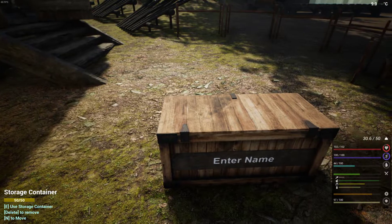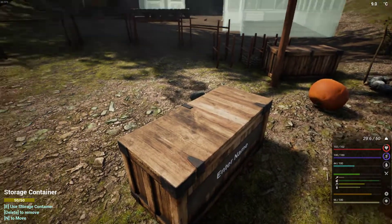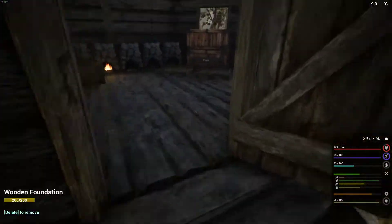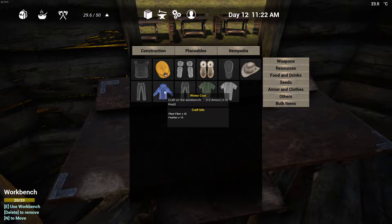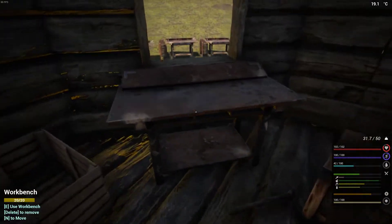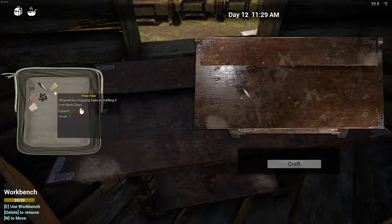There we go. We'll also make a clothing rack pretty soon - I want to get these other things done first. A clothing rack will make it so we can just hang clothes up and won't have to take them off first. There's a Vambi. Now let's make a snow coat. The snow coat is 25 feathers and 10 fibers, so we need more feathers.